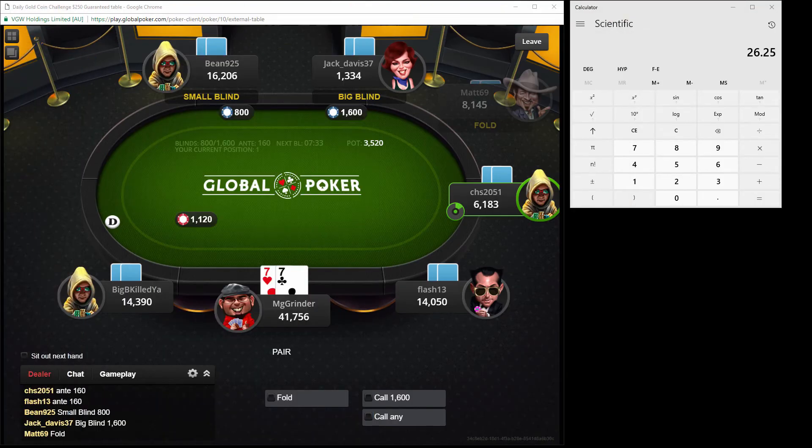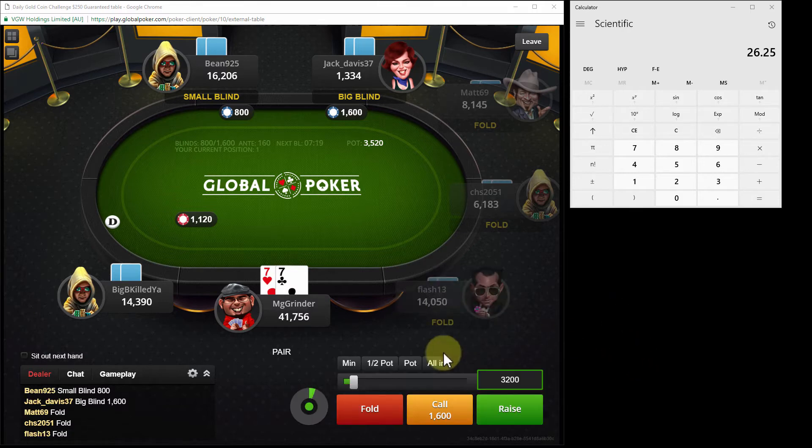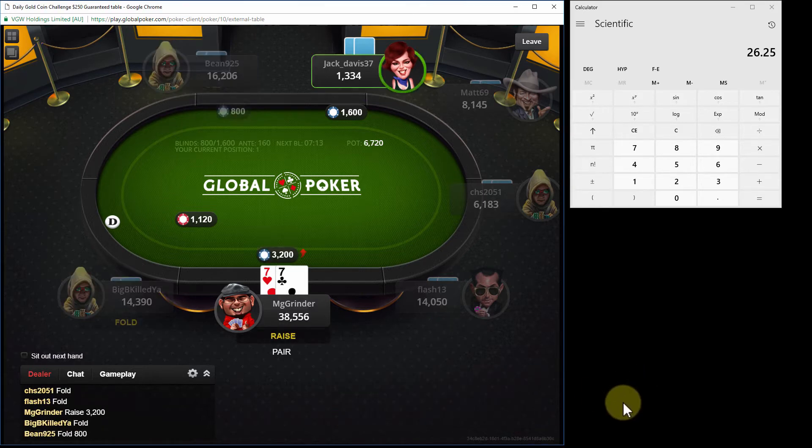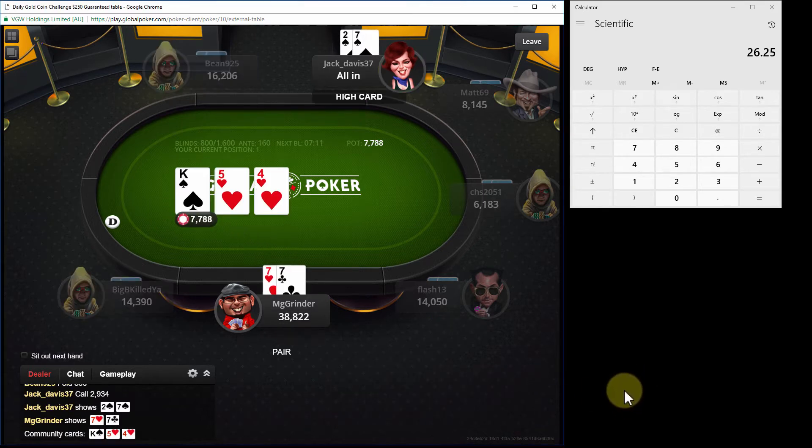With pocket 7s, effective stacks here are 10 big blinds. I think we ship those in. Let me take a look at my push-fold chart. It's actually pretty close. I think we'll min-raise - I think we could jam, but I think we'll just min-raise. I think it's a lower variance route. And we get heads-up versus Dew 7.